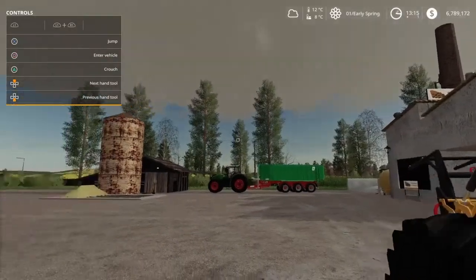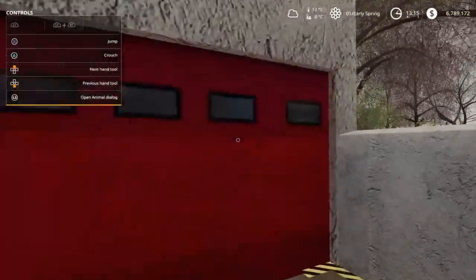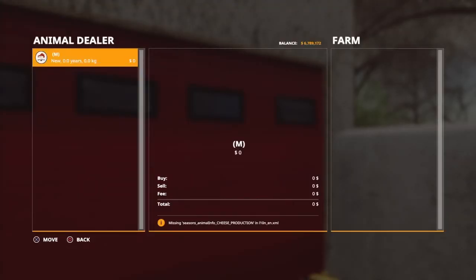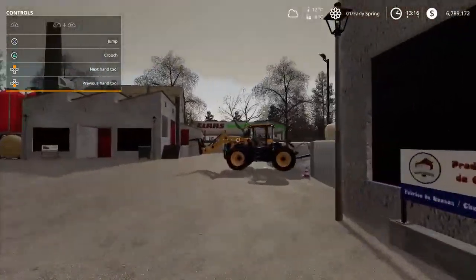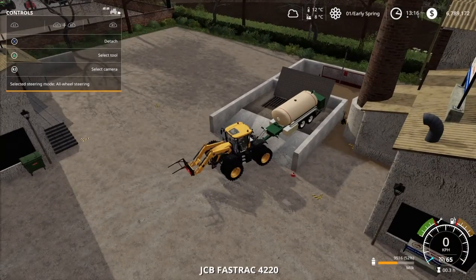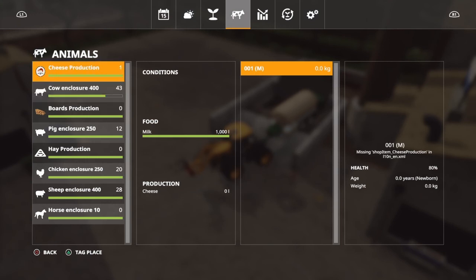Now let's try — I didn't get any trigger up, so let's go over here. Open animal dialogue, press X to move, confirm — bam! Now we should get the trigger for milk. There we go — let's start overloading the milk. OK, that's it. Let's check the animal pens: cheese production, 1000 liter also — so that's the maximum.